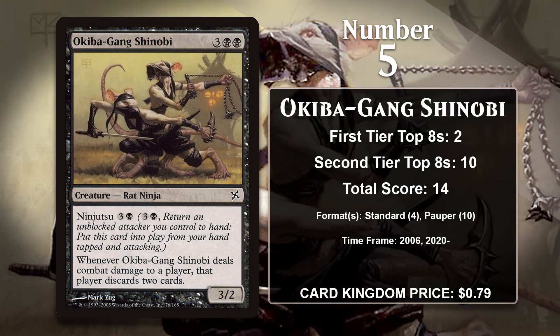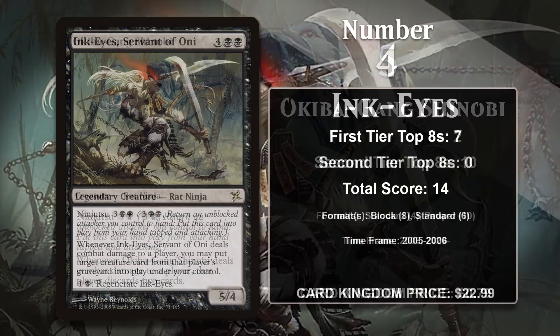At number 5, it is Okiba-Gang Shinobi — the first ninja from the original Kamigawa block on the list. The Gang makes any player it deals combat damage to discard two cards, which can result in a 3-for-1 and makes it well worth ninjutsuing into play. It found some success in Standard aggro decks and is also right at home in Pauper, where it appears in decks like Dimir Control and Devotion to Black, and it's likely to keep gaining points there.